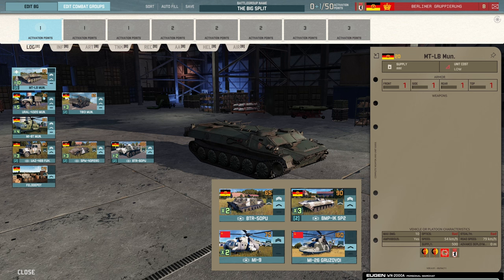For commands, they keep a UAZ Jeep, replacing the Belazor, the old Russian command Jeep. They lose the MI9 helicopter command and the BMP1K SP2 command, because that was a BMP armoured vehicle and they've lost all of those from this division. What they get is the same SPW 40P2K, and they also get the BTR60PU — replacing the tracked BTR50 with this wheeled variant. Nothing massively significant, perhaps, except for the MI26 and its massive supply pool.